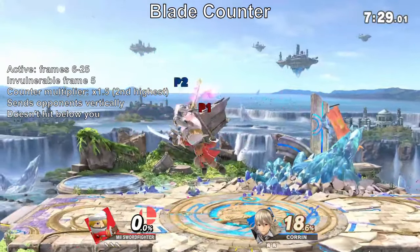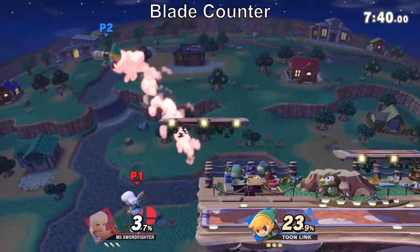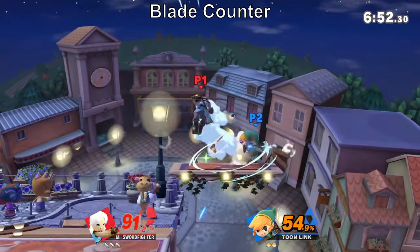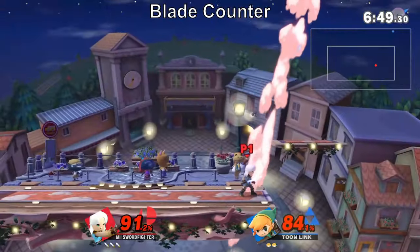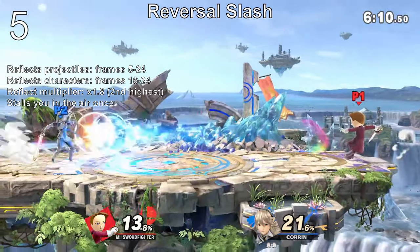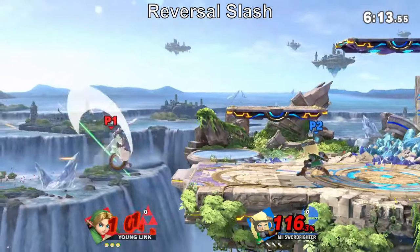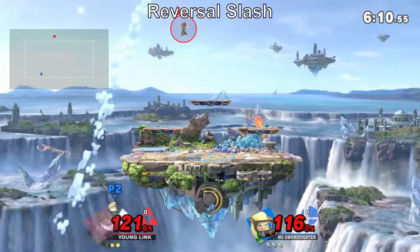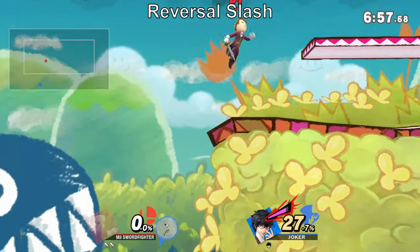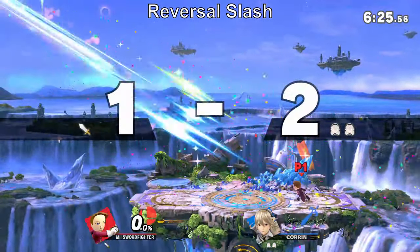Blade Counter will send opponents flying above Mii Swordfighter, playing straight into the character's strengths. Until mid to high percent, this will actually start combos. Unfortunately, it doesn't reach much below you. It's tied for the second strongest counter in the game, dealing good damage and sometimes getting early kills against strong attacks. Reversal Slash is one of only three moves in the game able to reflect projectiles. The visual cue is when the Mii extends their hand forward. Like Mario's Cape, it will stall you in the air, which you can use to delay your fall or time your edge guard. Use it like Mario's Cape — reflecting projectiles, cheesy gimps, etc. Don't forget it can also scoop up people at the ledge. As a down special, it's trickier to reverse, but it makes up for it by being the second strongest reflector in the game.